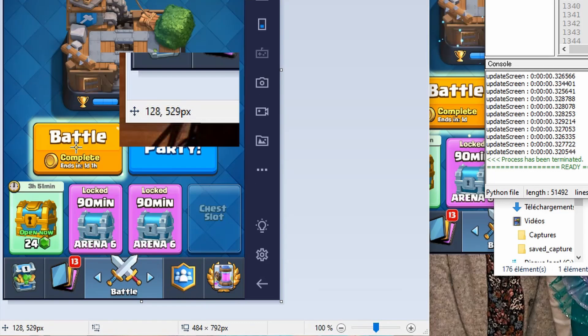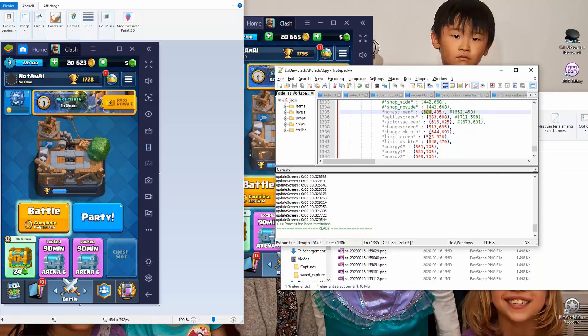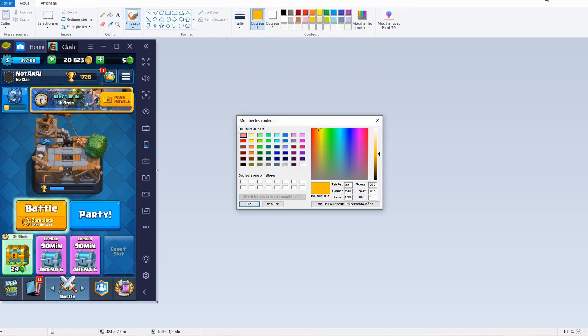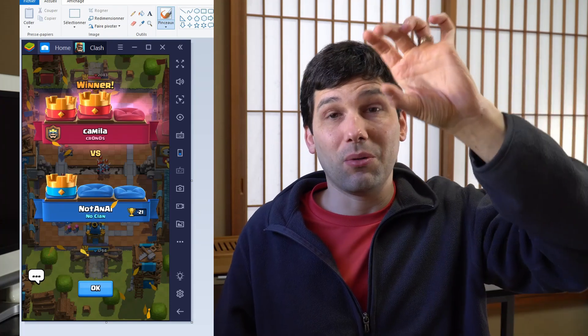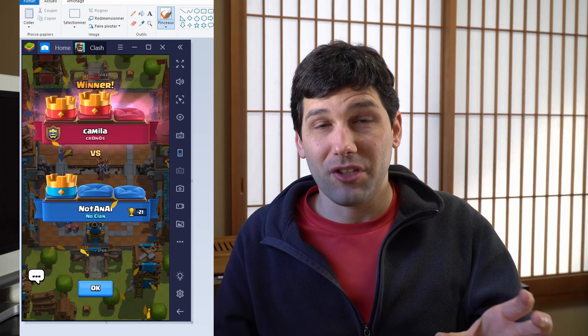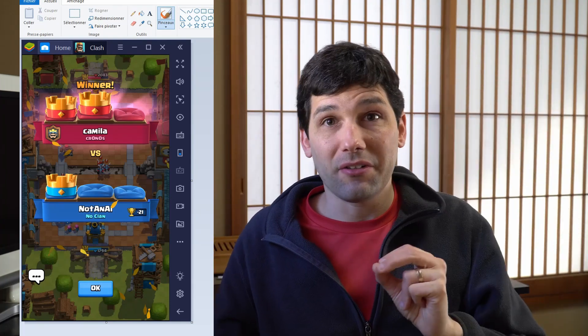For some of this I used a quick trick: to know which screen I'm on, I just find a pixel on screen that is a specific color for that screen. For example, on the start screen the battle button is a very specific yellow color at a very specific location — no other screen has that color at that location. I also check for the yellow crown in the top-middle of the victory screen to detect when I've won.